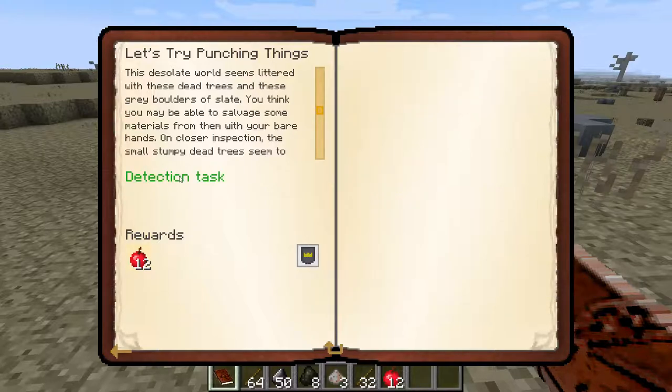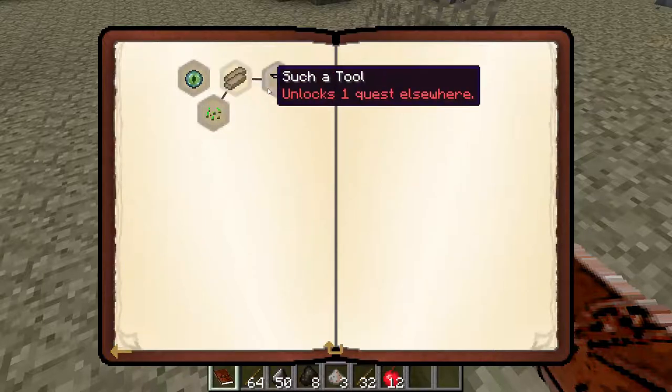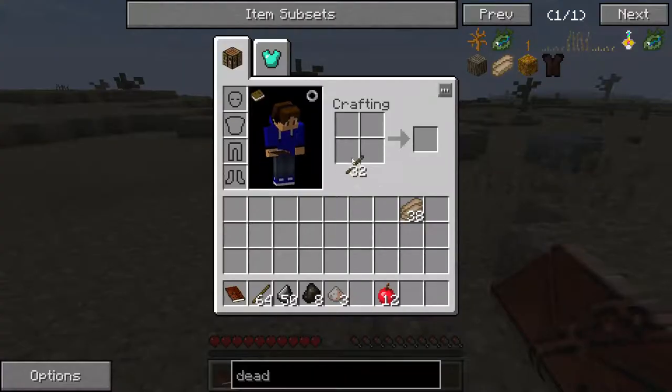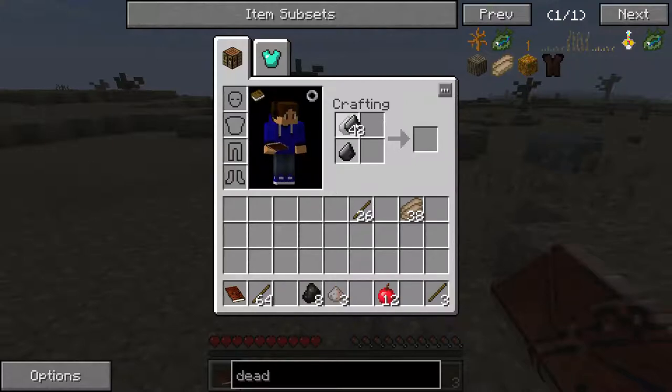There we go, we got some app — oh, there's the back button. So now we have to make some Tinker's Construct tools. That makes an axe head. That's a shovel head.